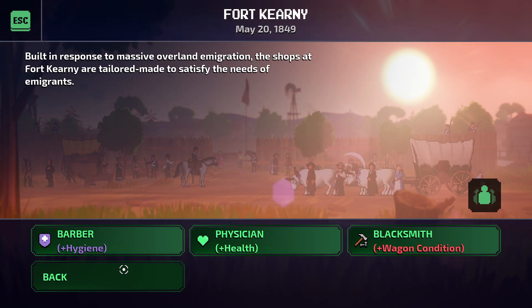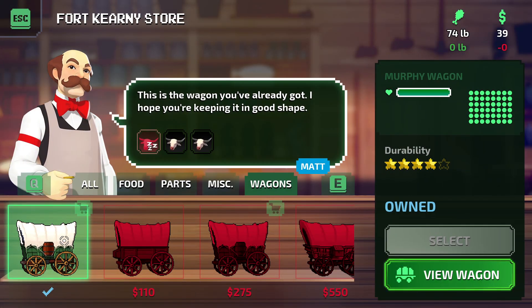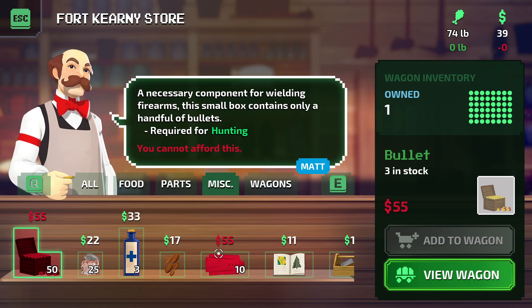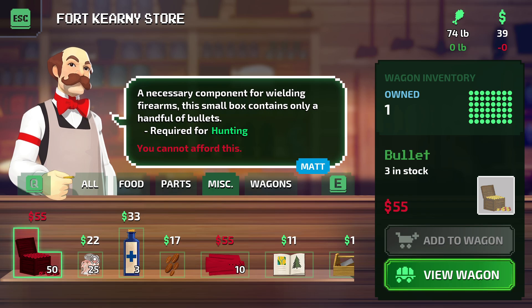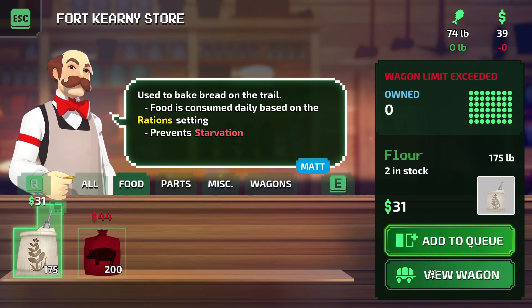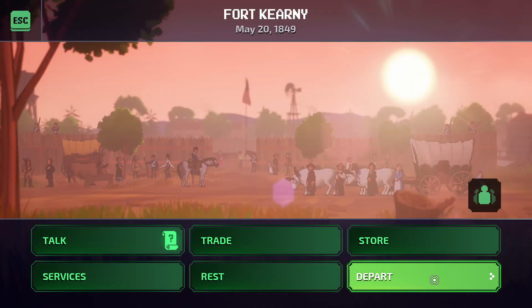Now I think we can go to the store and buy something. There are better wagons that we can buy but we just can't afford that right now. To be honest, we actually should be buying these supplies — especially flour. Wagon limit — okay.